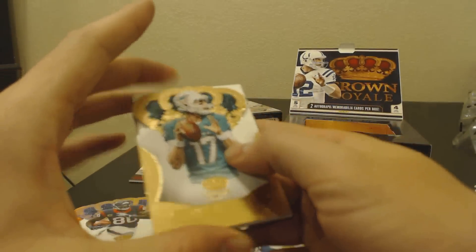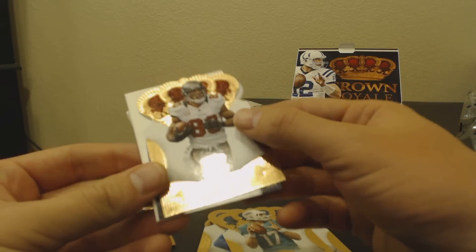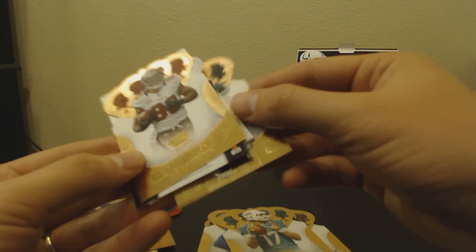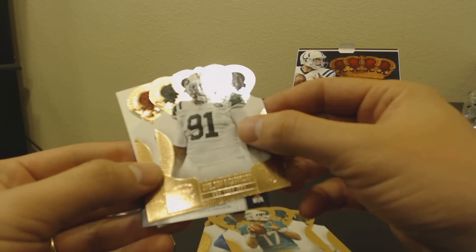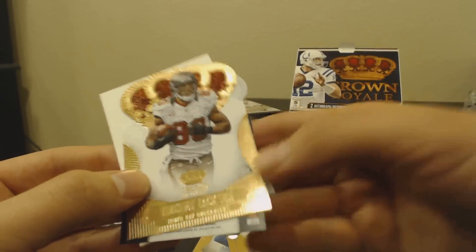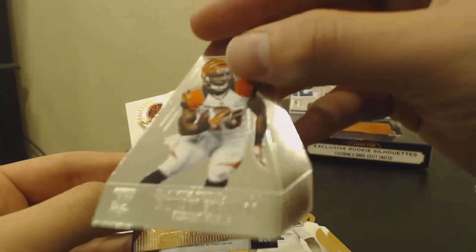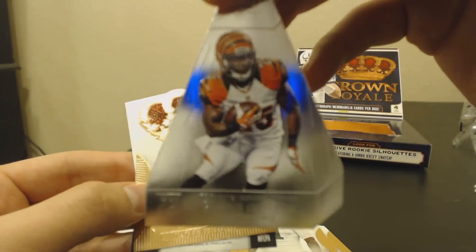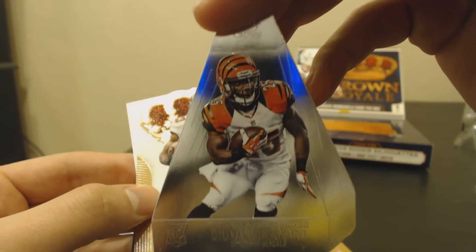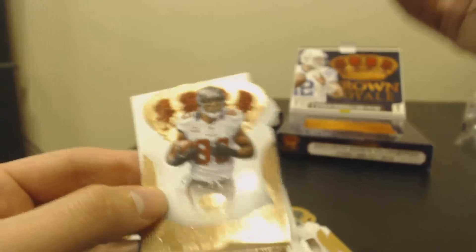Looks like we got a pylon in here. We got Ryan Tannehill, Vincent Jackson, a Sheldon Richardson, and a pylon of Giovanni Bernard. Sweet! I like that — nice to hit that and not have to buy one.